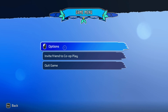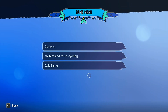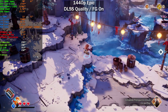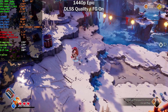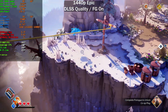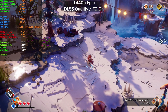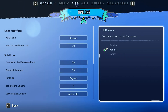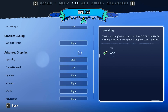Let's enable frame generation and see what kind of boost it provides. Now we're getting around 180 fps. The moment you enable DLSS even at Quality, the frame rate increases a lot — and it does seem necessary unfortunately. So 180-something frames per second with DLSS Quality and frame generation on the Epic preset. Native resolution at 1440p Epic is definitely very rough.